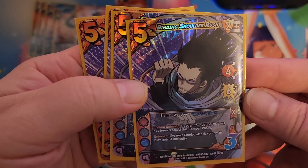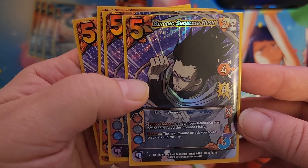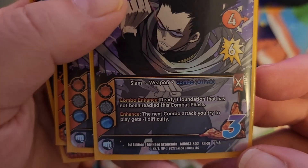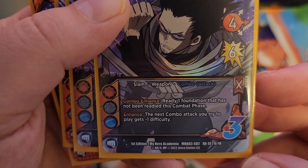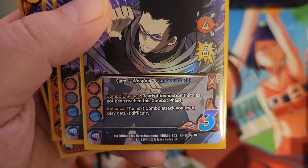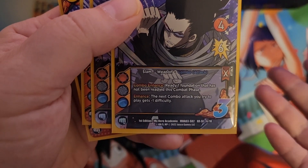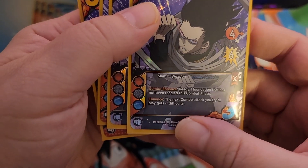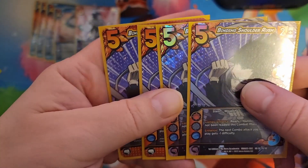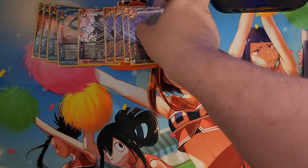We are running four copies of Binding Shoulder Rush. Two mid block, four speed mid attack for six damage — really good damage. Cost five, only checks for a three. It is a slam weapon and it has combo attack. Combo enhance: ready one foundation that's not been ready this combat phase. Generally speaking, this is probably going to be your first attack and you're not going to worry about the combo at all. The enhance is: the next combo attack you try to play gets minus one difficulty. That is really super because it means your next check is basically going to ignore progressive.